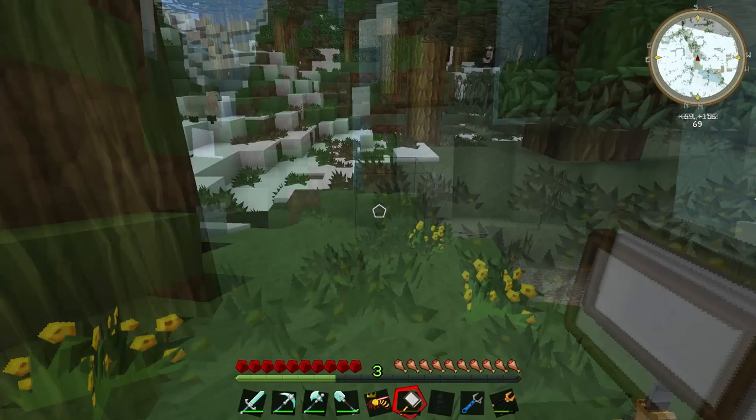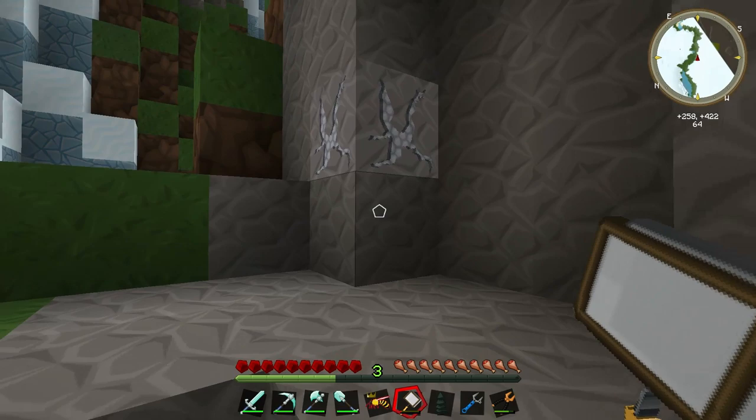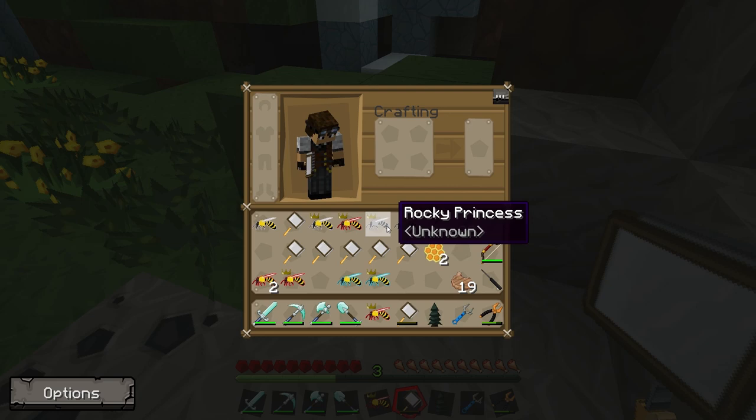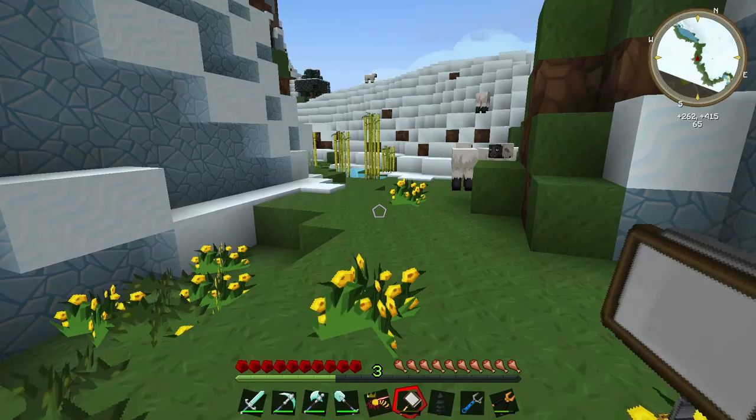I was just about to head away from this snow biome after a pretty disappointing lack of finds, and I happen to notice this in the rocks over here. As I was saying, you can even find beehives hidden in rocks. If we break that, we've got a couple of these grey ones - they are a rocky princess and a rocky drone.